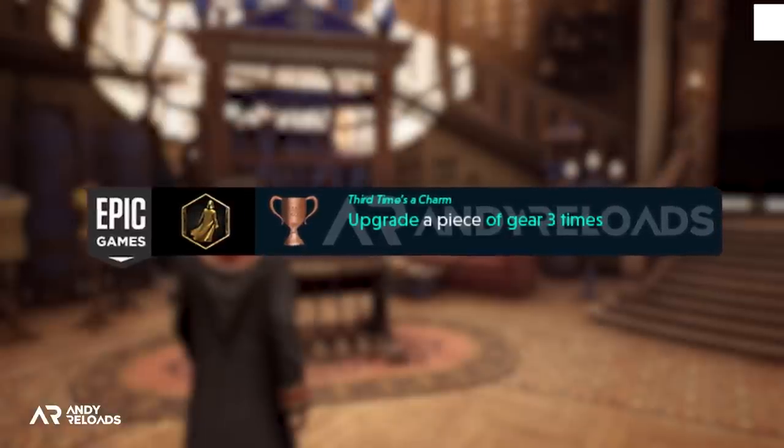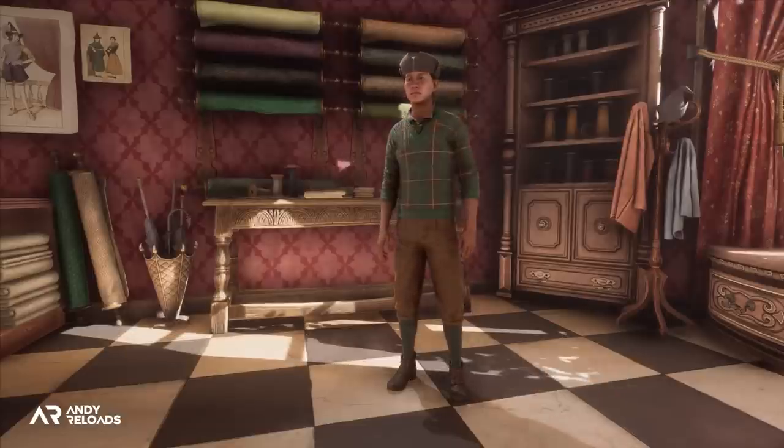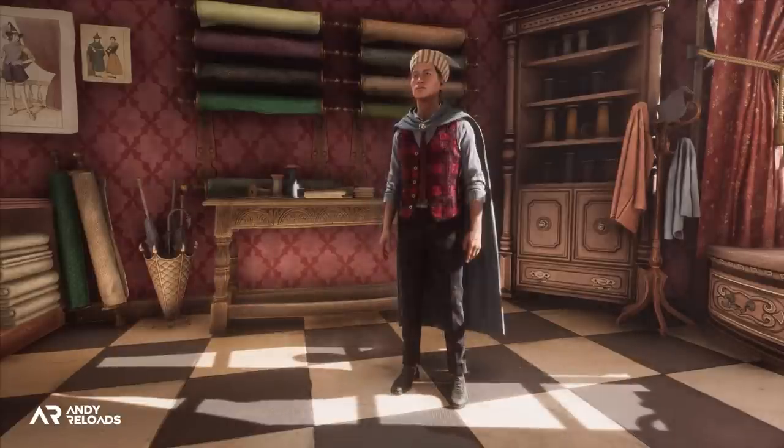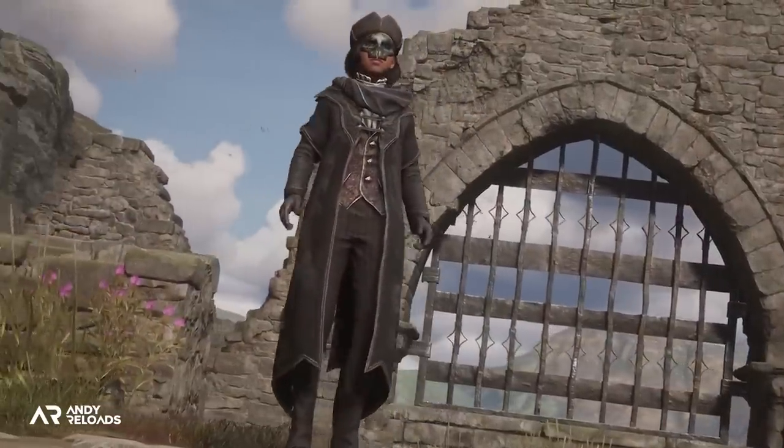We have actually seen the upgrade panel for gear in the Room of Requirement, and this informs us that there will be three tiers of upgrades for a single piece of equippable gear. So if you want your robes to be maxed out in terms of stats, you're going to need to upgrade them at the loom in the Room of Requirement three times.